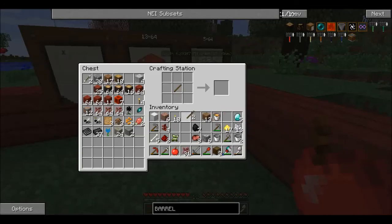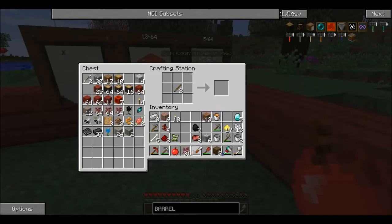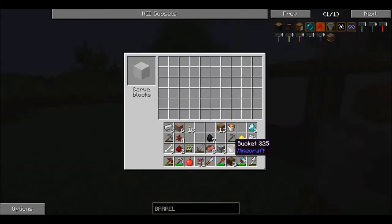Basically, how you make a chisel is — oh, I've got to get the iron block into ingots first. So to make a chisel, you do that — chisel, yeah, all good. What you do with the chisel is you press that and it'll let you change blocks.